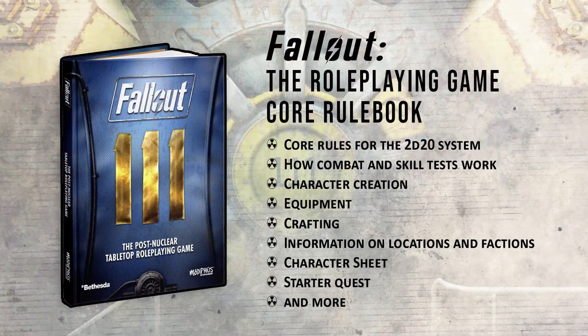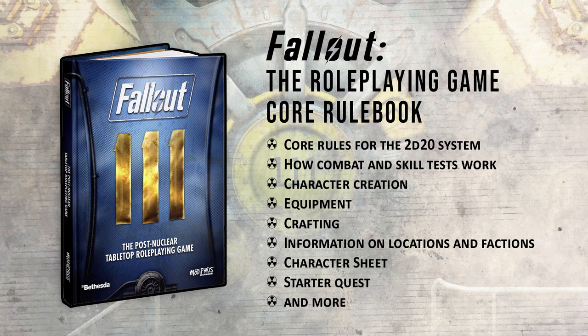The first thing we're going to be taking a look at is absolutely essential if you're going to be running this game at your table, and that is the core rulebook. This hardcover 400-page rulebook covers everything you need to know to run the game. Inside you'll find the core rules for the 2D20 system, how combat and skill tests work, character creation, equipment, crafting, information on locations and factions, and at the end of the book you'll find character sheets and a starter quest to get you exploring the Commonwealth.